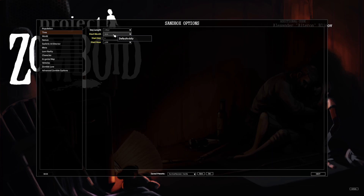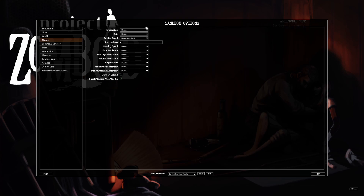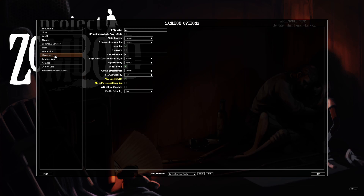I do a slightly modified version of survival. I keep population the same, move the start month up from July to June to give myself more time before winter. Everything in the world stays the same except basic item removal. I turn the helicopter off — I think it's a pointless mechanic that just adds a giant headache, so I turn it off. Meta stays the same, loot rarity stays the same.